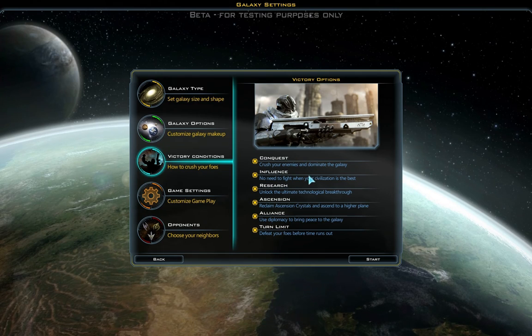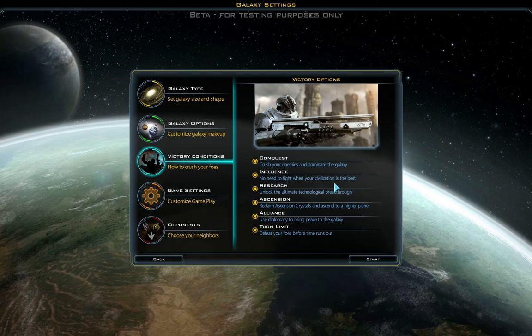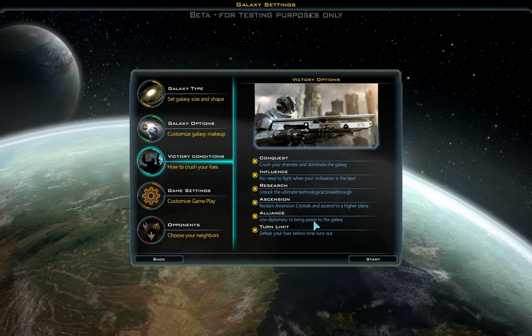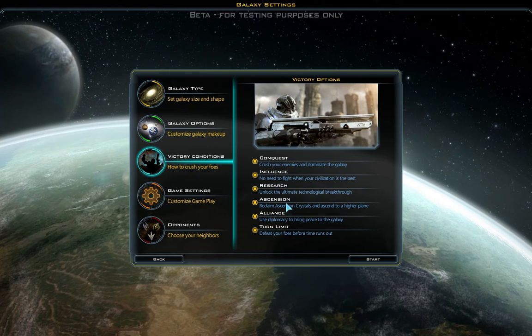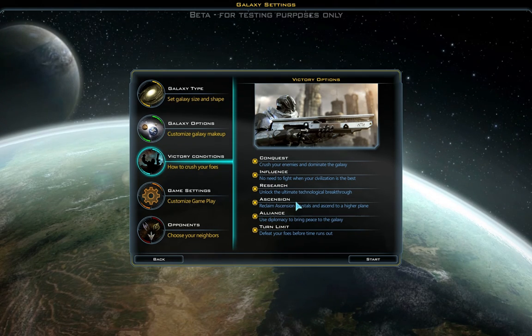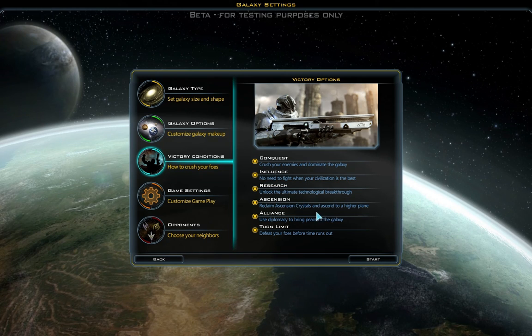Like previous Galactic Civilizations, there are Conquest — which is kill everyone — Influence, which is basically culturally dominate your rivals, Research, which is go really far into the tech tree, Alliance, which is basically uniting the galaxy through alliances, Turn Limit, which is score, and the new one: Ascension. There are Ascension crystals scattered all around the map, so this victory condition is more of a quest-type victory condition which adds a little bit of everything, but you need to collect things. It's like a fetch quest.